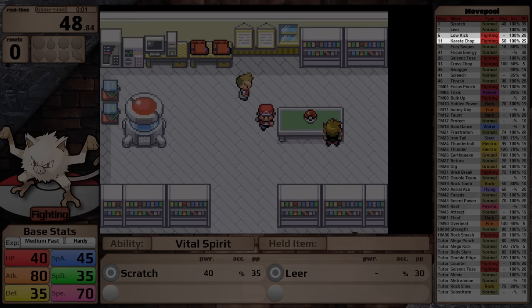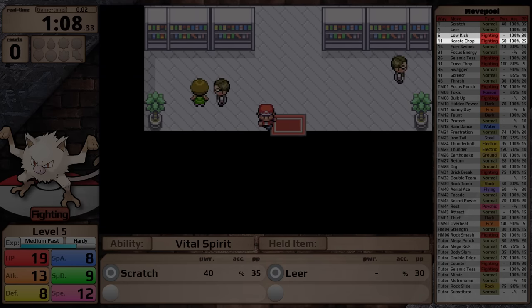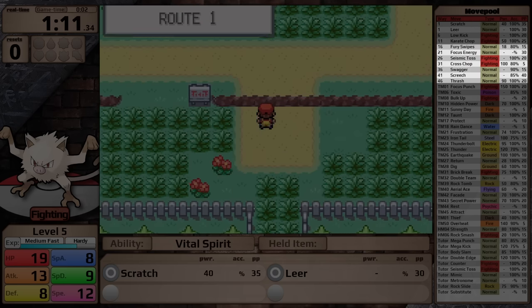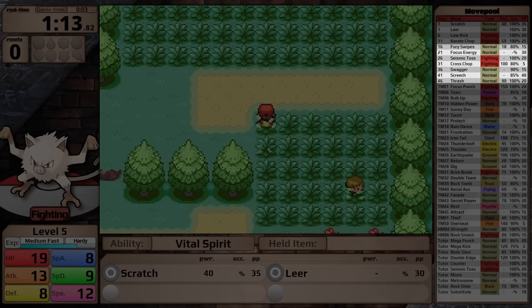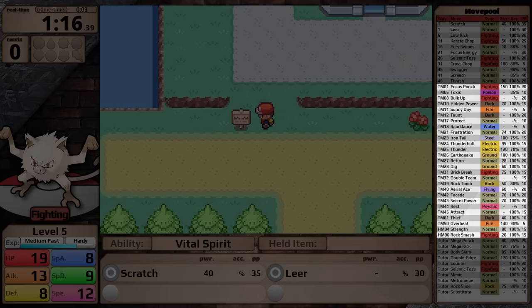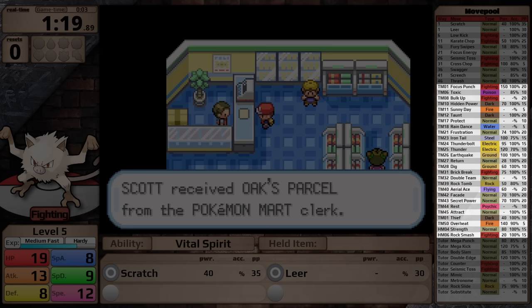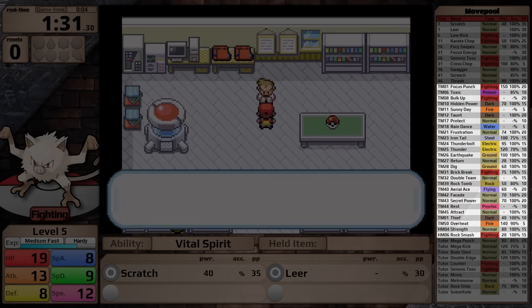Mankey starts with Scratch and Leer, then gets Low Kick at level 6 and Karate Chop at level 11. This move is now a fighting type move, unlike in Generation 1. Beyond that, its level up moves are not particularly good, with the exception of maybe Cross Chop. However, 80% accuracy and 5 PP are just not particularly good for solo challenges. The Mankey line has a fantastic TM and HM learn set — it really gets a lot of great coverage moves. For example, Iron Tail, Thunderbolt, Rock Tomb, and Aerial Ace.